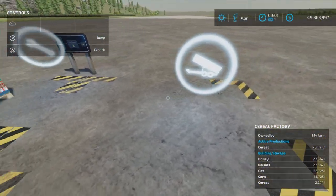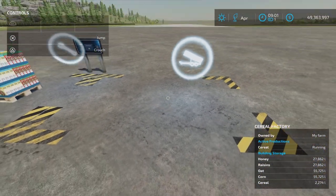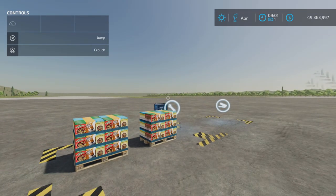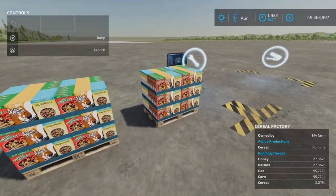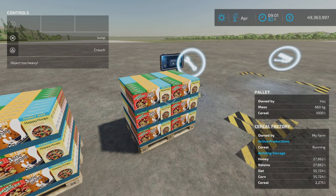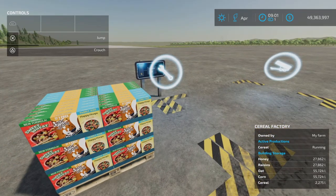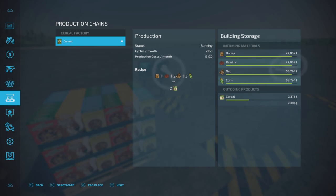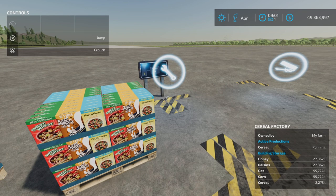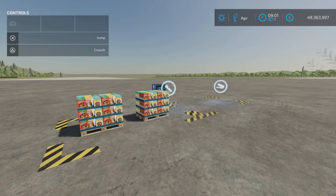Product input goes in here. If you have a factory producing raisins, you can set it to distribute and it will send it here. You fill it up and it will be good for many months. On to the next one.